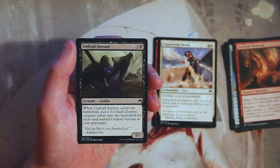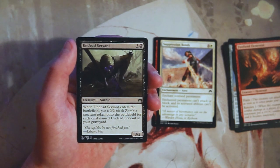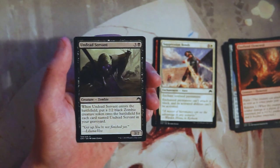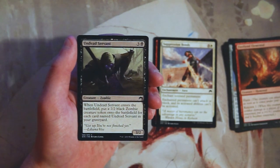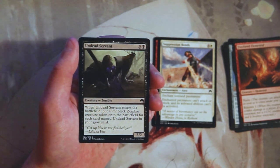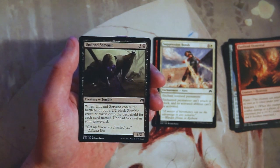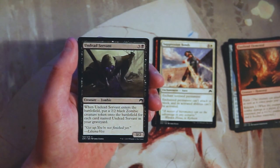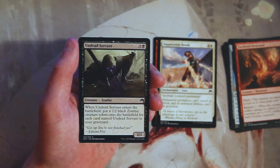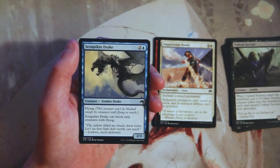Undead Servant is a 3/2 for three and a black — when it enters the battlefield, put a 2/2 black zombie creature token onto the battlefield for each card named Undead Servant in your graveyard. Cards like this that rely on other copies of themselves are really interesting, but you need as many as possible for the strategy to work. It's a 3/2 for four if you don't get any zombies, on par with Fire Fiend Elemental. You'd need two or three of these to make it worth it — not sold on it.